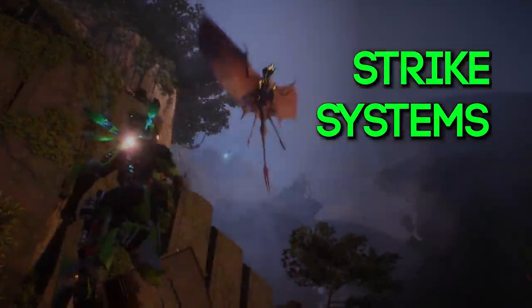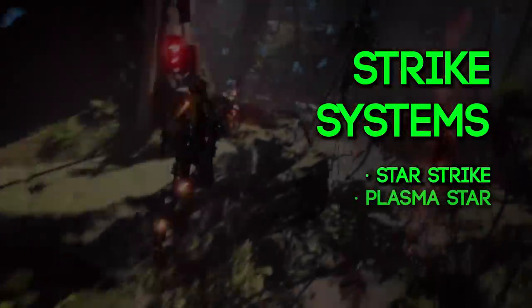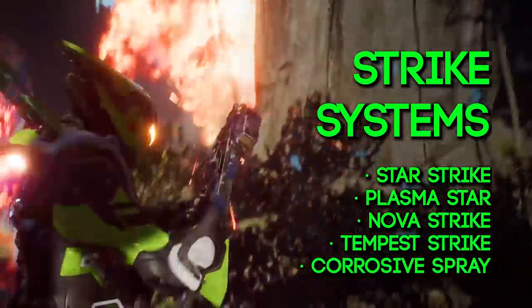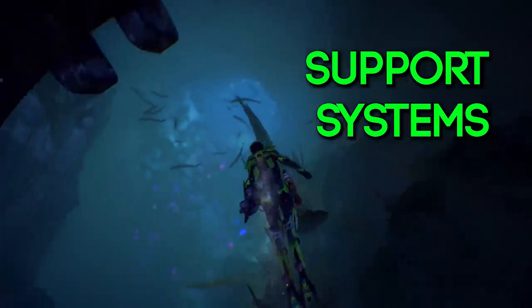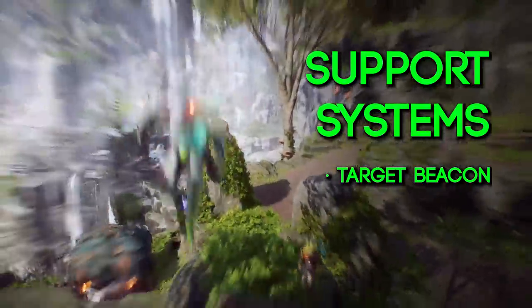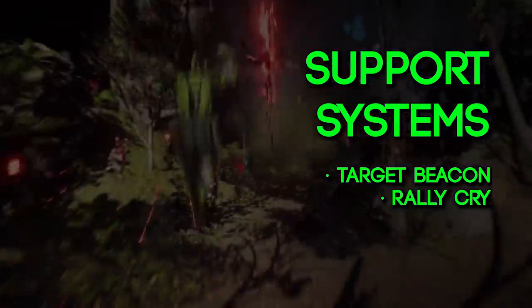The Strike Systems on an Interceptor work differently — instead of throwing out abilities, you yourself extend the suit as an attack, dashing through the enemy and dealing damage. The abilities that go into this slot are the Star Strike, the Plasma Star, the Nova Strike, the Tempest Strike, and a Corrosive Spray. The gameplay is hard to read when they're being used as there's no UI on screen. Finally, the Interceptor's support systems include a Target Beacon — which I assume marks the enemy to take more damage — and the Rally Cry ability, which removes status effects from teammates.